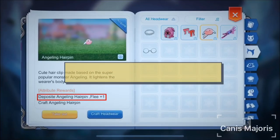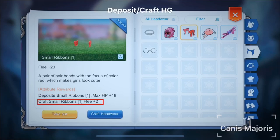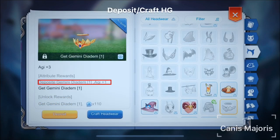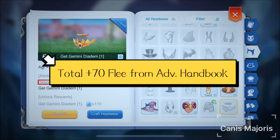Flea can also be obtained from crafting or depositing certain headgears. Depositing Angeling Hairpin will give 1 Flea, crafting Small Ribbons will give 2 Flea, crafting Cap of Blindness will give 2 Flea, depositing Gemini Diadem will give 1 Agility. The headgears mentioned above will give an additional 6 Flea. The total amount of Flea you can get from the Adventure Book is 70.